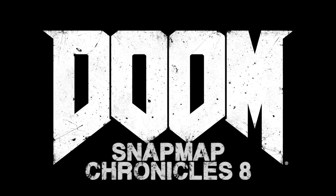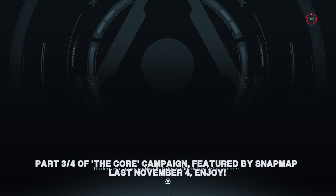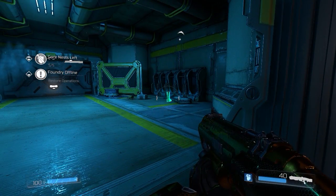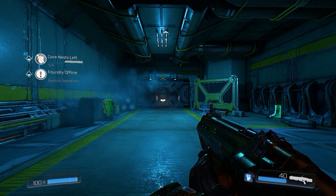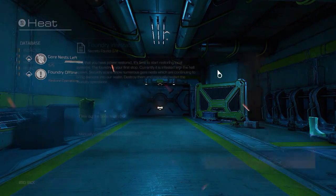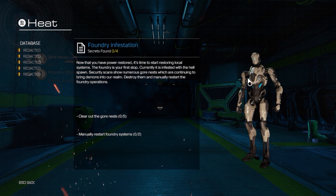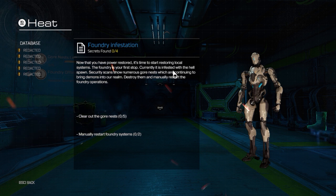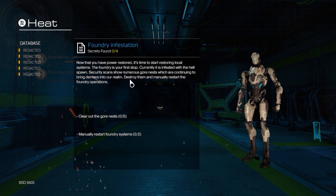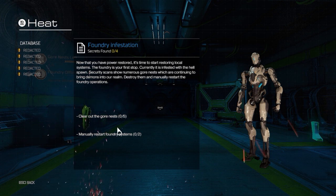All right, let's continue. Heat systems are coming back online but the foundry must be manually restarted. Watch out for demons. We need to take care of the gore nests in order to make the foundry online. The objectives show we've got four secrets. Security scans show numerous gore nests which are continuing to bring demons into our realm — destroy them and manually restart the foundry operations.